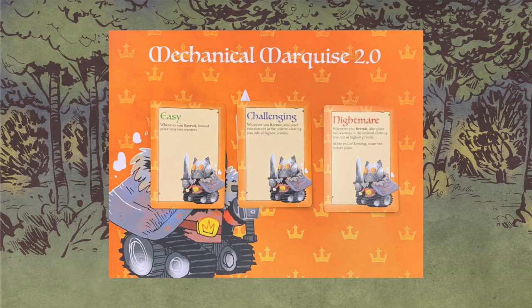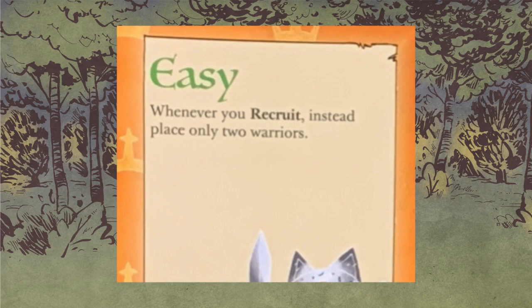That leaves the difficulty cards to talk about. For the cats, if you want to play an easier version, whenever you recruit, place only two warriors instead of four — or in Escalated Daylight, two warriors total in the lowest priority clearing instead of splitting two and two. Challenging says: whenever you recruit, also place two warriors in the ordered clearing you rule of the highest priority, so you're recruiting six cats each turn instead of just four.